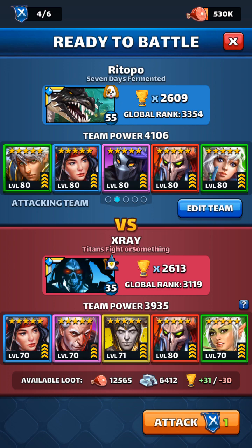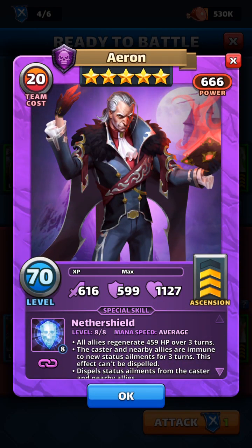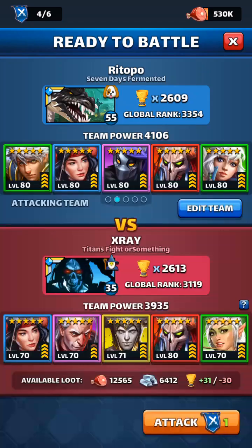If it doesn't work out with my current build, I'm going to go ahead and do a 4-1 on the next one. I think X-Ray right here, he's almost got everything maxed. Aeron needs to get the final ascension items, but he's good as he is right now because he debuffs very well, very well.